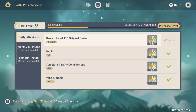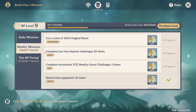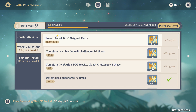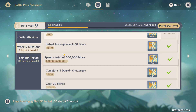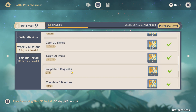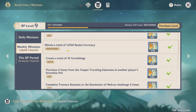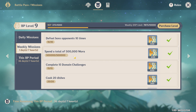If you're using the phone, it's on the side. Just click the daily missions and accomplish them. For example: use a total of 150 original resin, complete reclamation missions. The easy ones include cooking dishes, crafting items, and completing requests.